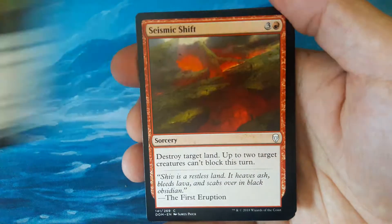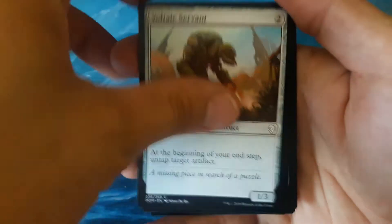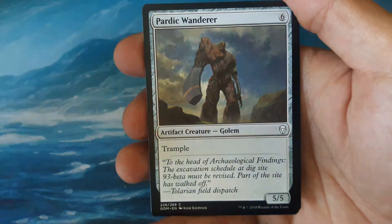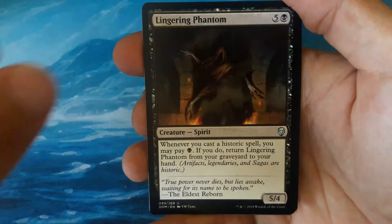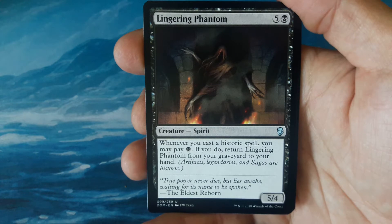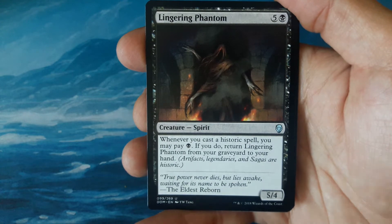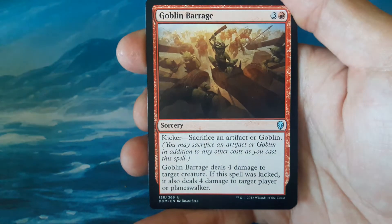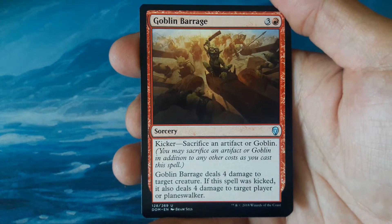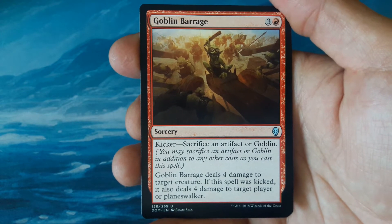Academy Drake — I have heard some stories about quality issues. Seismic Shift. Voltaic Servant. Eviscerate. Pardic Wanderer. Lingering Phantom is our first uncommon — five and one black, a 5/4 Spirit. Whenever you cast a historic spell, you may pay one; if you do, return Lingering Phantom from your graveyard to your hand. Our second uncommon is Goblin Barrage — three and one red. Kicker: sacrifice an artifact or goblin. Goblin Barrage deals four damage to target creature; if kicked, it also deals four damage to target player or planeswalker.